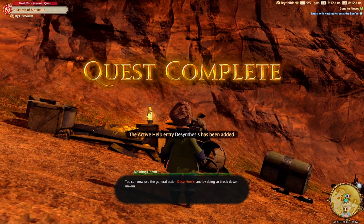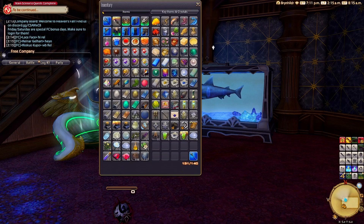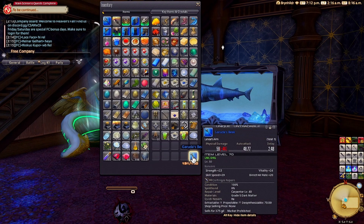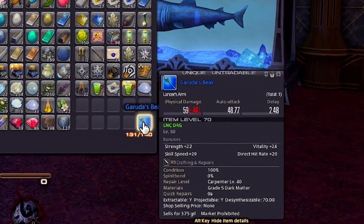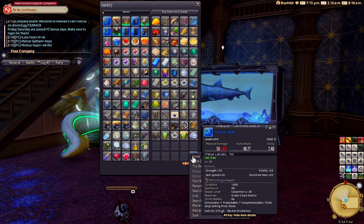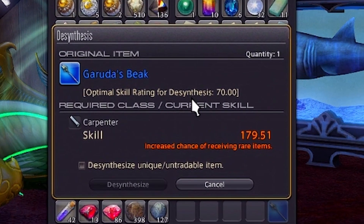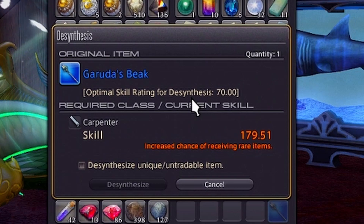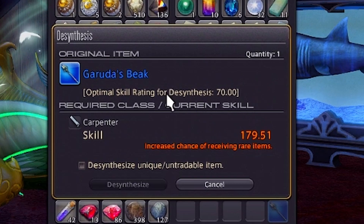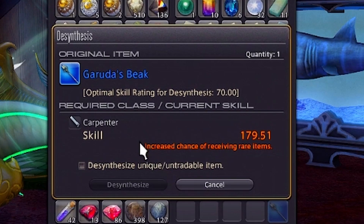And that's where the nerdy stuff starts — this part gets a little complex. In order to desynthesize an item, we need to take a look at its pop-up tooltip near the bottom. We'll find whether or not the item is desynthesizable right there, and a number. That number will determine if you have a better chance of getting the rare item from the desynthesis — think of it like your desynthesis level. When you go to desynthesize the item, you can easily see at a glance if you have a good chance to get the rare item if this number is orange, like this.